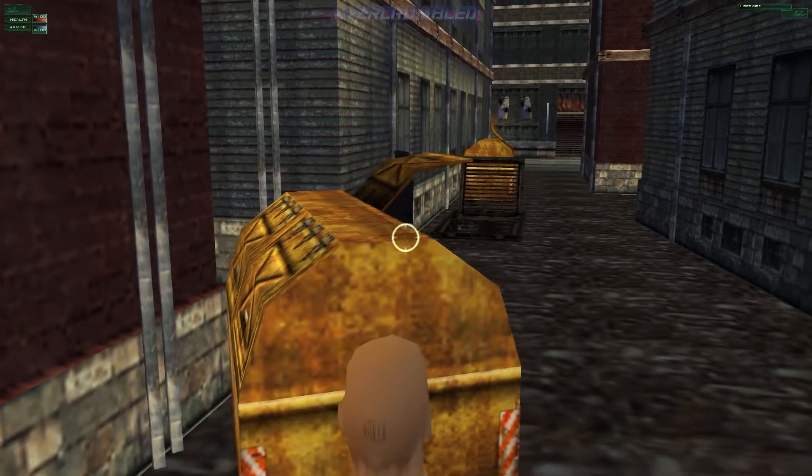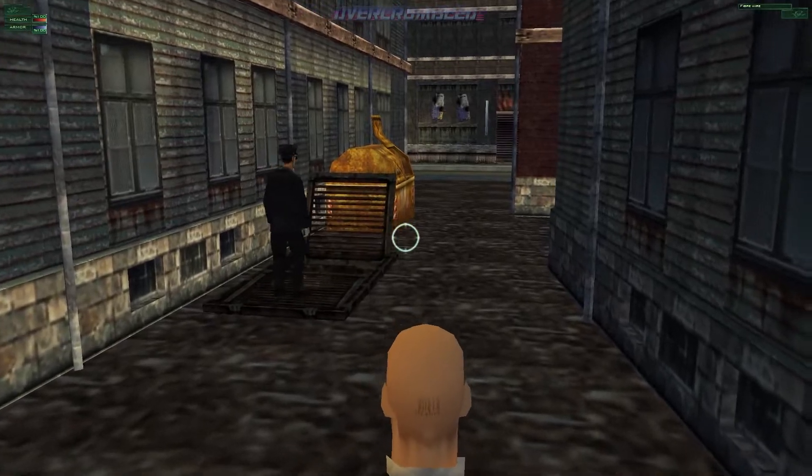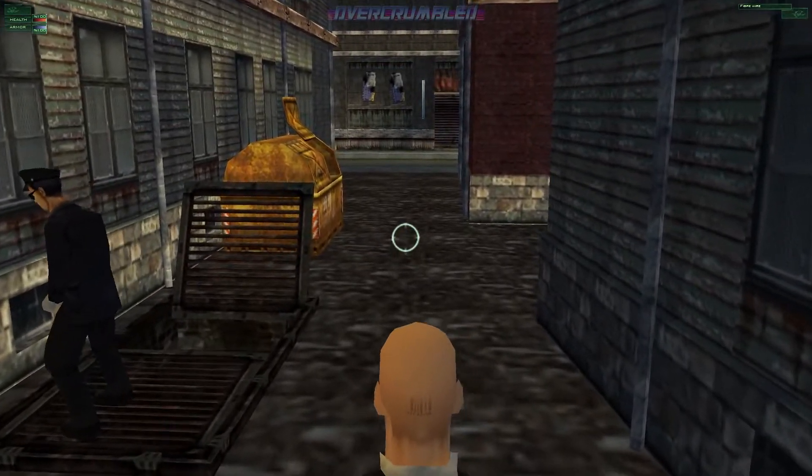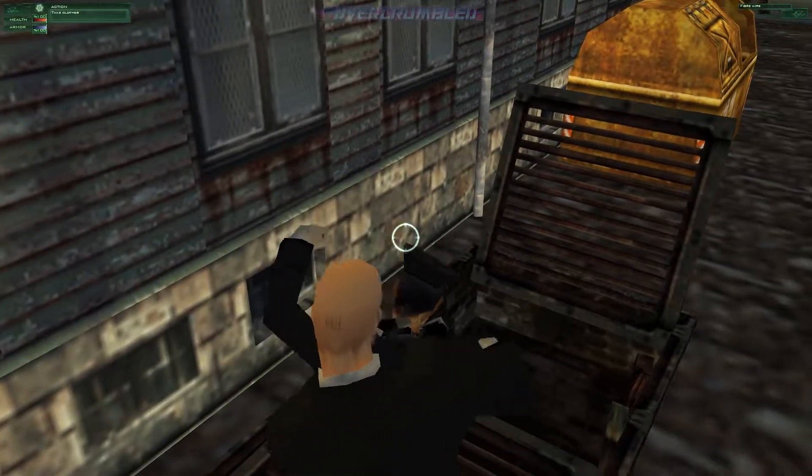That's your chauffeur there. What you want to do is get behind him — either crouch and sneak up on him and fiber wire him, or just run up behind him and grab him. You want to dump his body in the sewer.